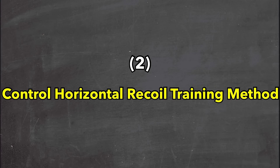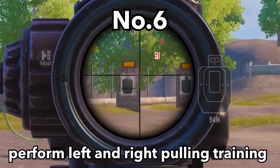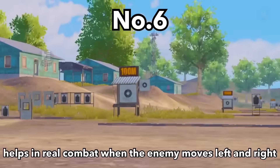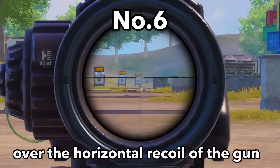For controlling horizontal recoil, hit the targets at the training ground and do left and right pulling training in sequence. This helps in real combat when the enemy moves left and right, and increases your control over the horizontal recoil of the gun. Practice for 10 minutes every day.